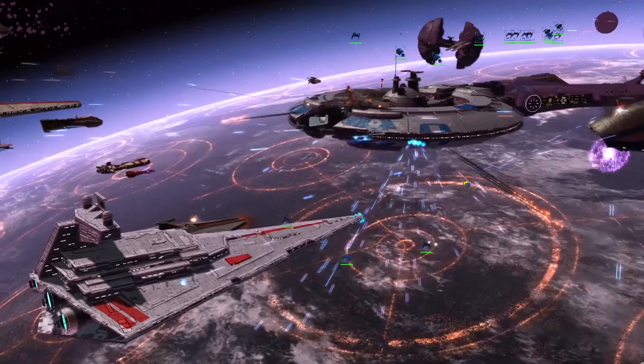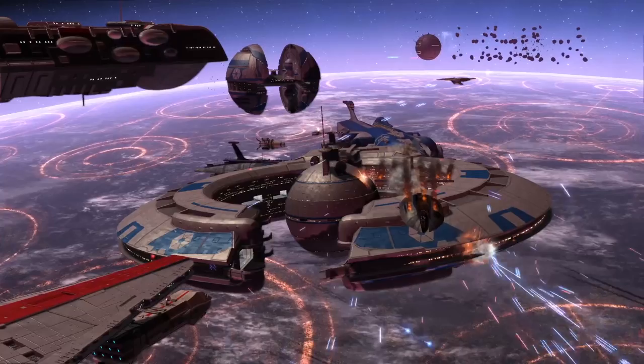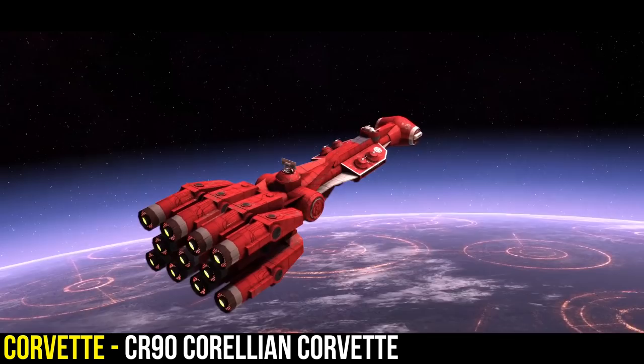In today's Star Wars Empire War video, we'll be looking at some of the best ships you can use in Empire War: Fall of the Republic. This video is specifically for the Galactic Republic faction, so be sure to hit that subscribe button and ring that notification bell for the Confederacy video. With that all said and done, let's dive right into it. We'll start with the smallest ships and gradually move upward, starting with the corvettes.